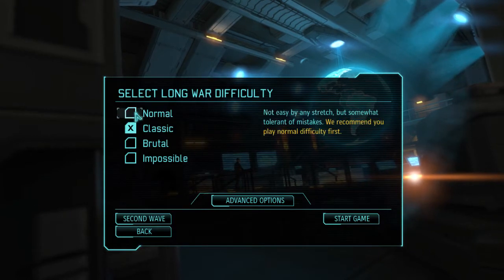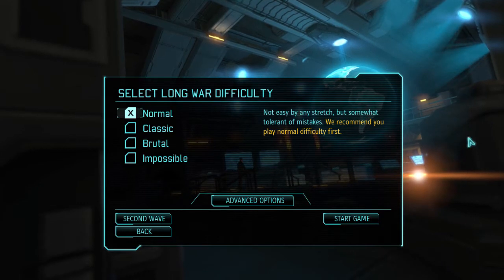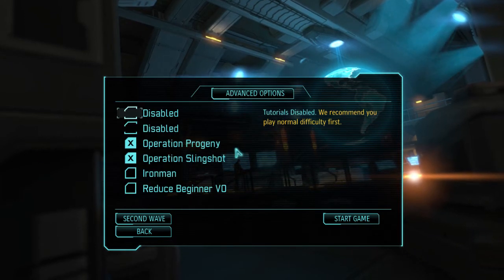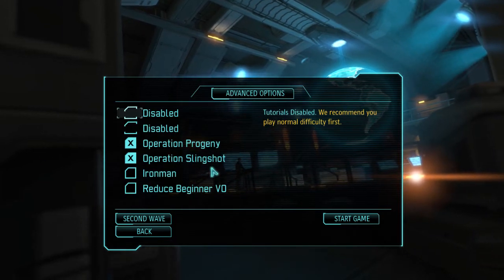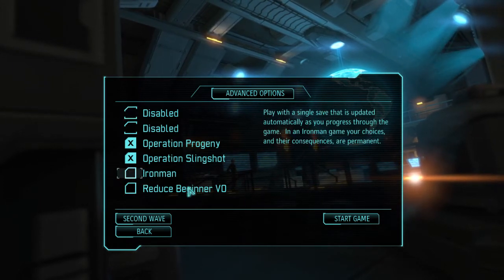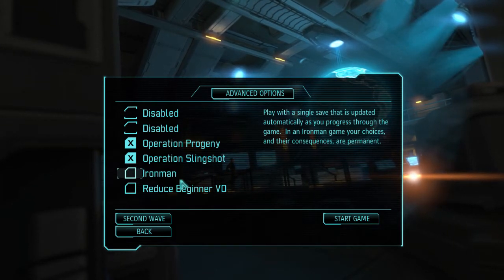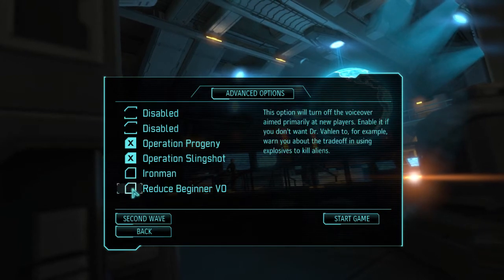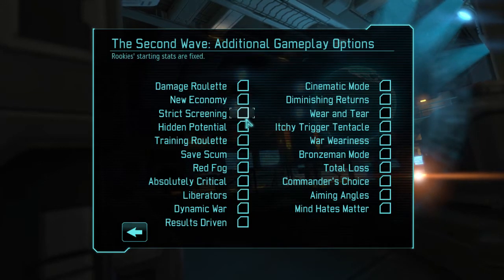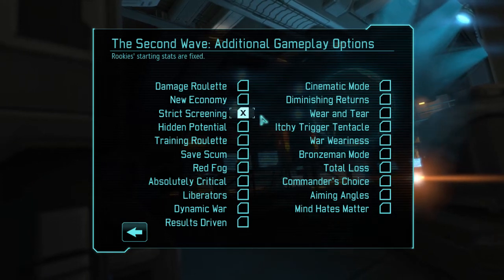I'm going to go into a Long War play on normal just to get used to the changes, because I haven't played with the Long War mod since beta 13 or something. From advanced options, Operation Tragedy and Operation Slingshot will be enabled. I would normally select Iron Man mode, but because it's with mods and games sometimes crash, I don't want to lose the save so I'll leave it off. I'll reduce the beginner voiceover, go to the second wave options, and from that the only one we're going to select is strict screening.